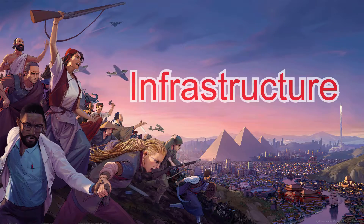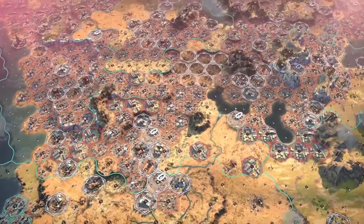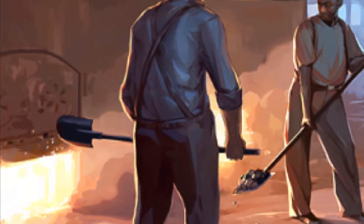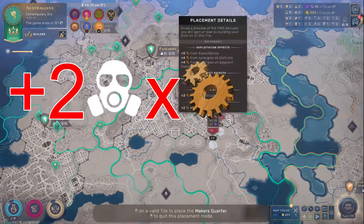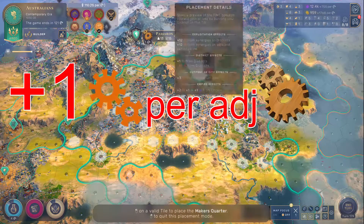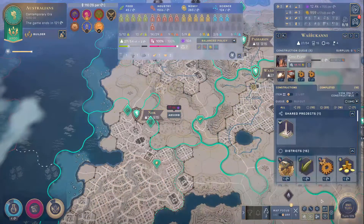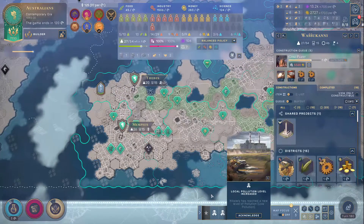Now let's talk about infrastructure causing pollution. Infrastructure is probably the main cause of pollution, because more than likely you've got quite a few maker's quarters or farms in your empire. The first one is coal plants. These come up pretty early, but they require you to have the forge, a charcoal kiln, and the high furnace. It offers two pollution per maker's quarters, but gives you plus 10 industry per coal, plus two industry on the maker's quarters themselves, and plus one industry per adjacent maker's quarters. Depending on how many maker's quarters you have, this is not really a bad choice, and if you can keep your pollution under control, definitely worth it.